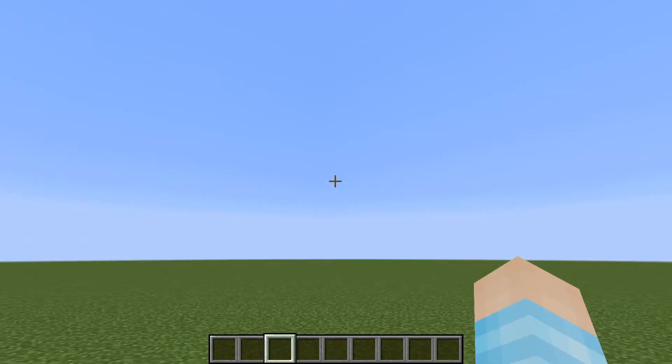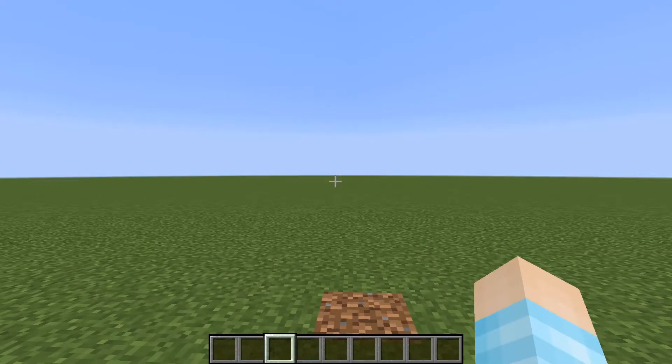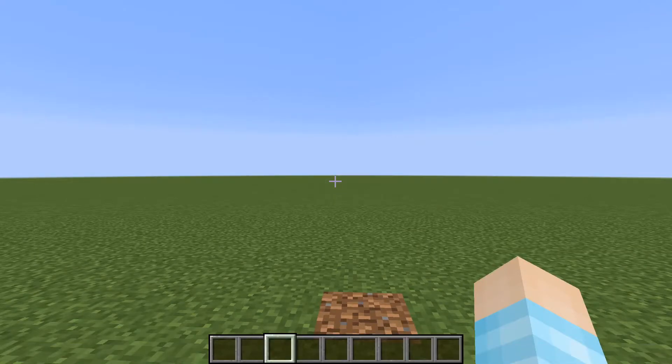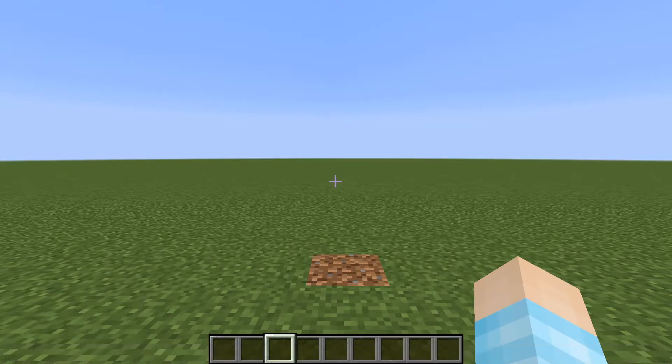Hey guys, welcome back to another how-to video and today I'll be showing you how to use the playsound command. So what you need is cheats — you can go to creative mode, do any type of command you want, and you can do the playsound command in here or you can do it in a command block.